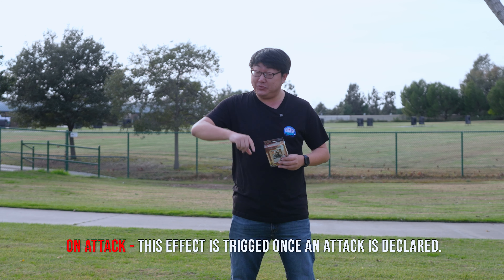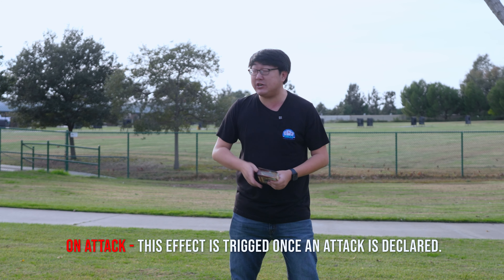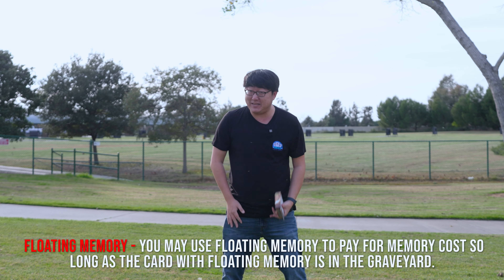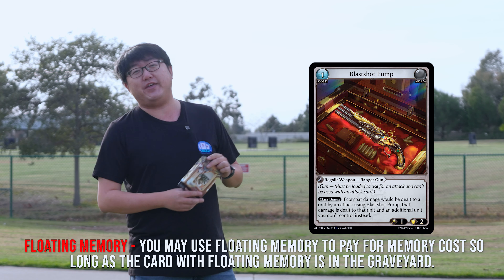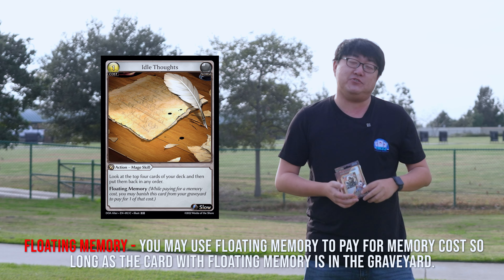On-attack is pretty simple — as soon as you declare an attack this effect will trigger. Cards like Hasty Messenger or Penetrator Round are two cards that have this effect. Floating Memory is a big one — it allows the card to get banished from the graveyard and help pay for memory costs. Those are cards with the little blue numbers on them. Cards like Idle Thoughts and Automaton Bomber are two really big cards you need to watch out for.